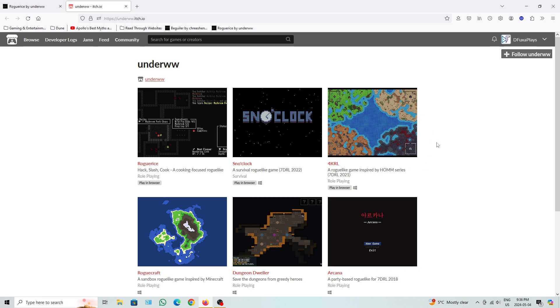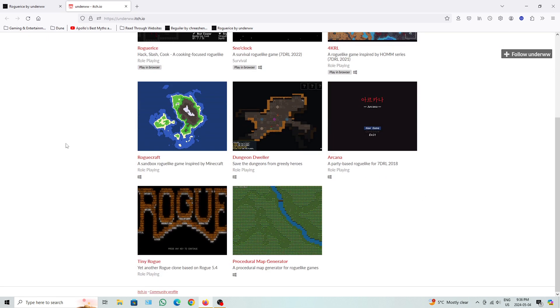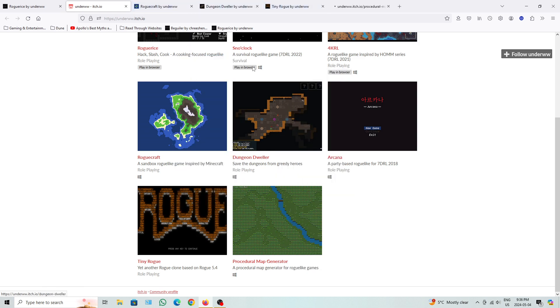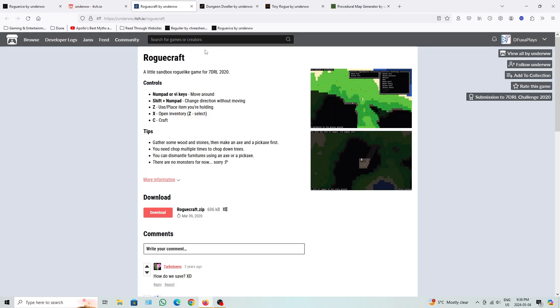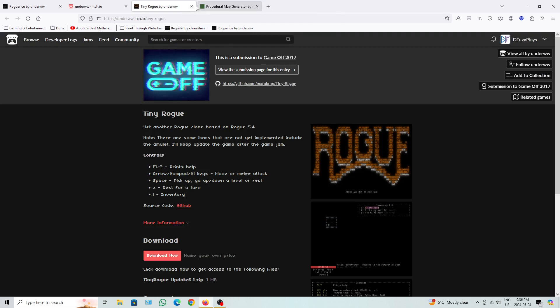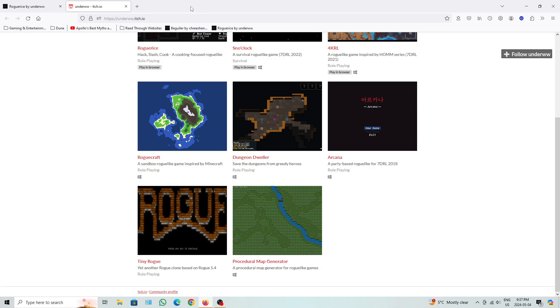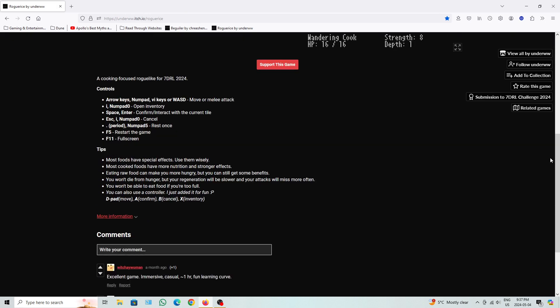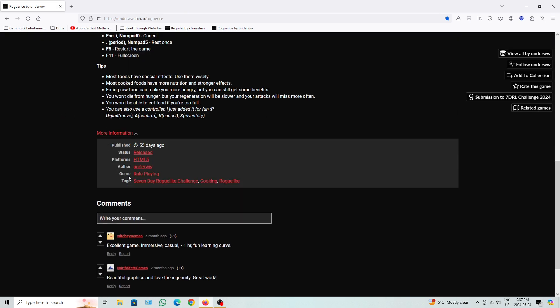4KRL is basically a HOMS series tribute-type roguelike. We got Rogue Craft, Dungeon Dweller, Arcana — I assume these are basically all, you know... We'll just have a look at them. Rogue Craft is 2020, there's 2019. And Tiny Rogue — not a Sunderl, but whatever. Machino Map Generator. So he's been prolific in a bunch of pursuits and stuff. It was just him who made this one.